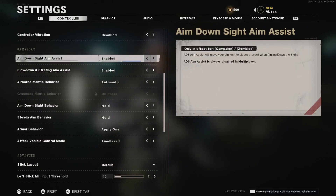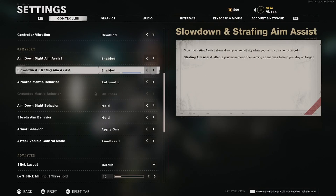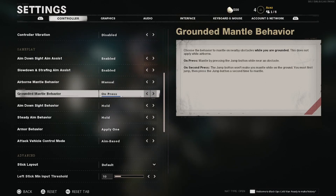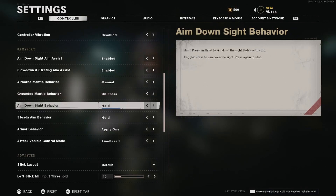ADS sight aim assist — you want this enabled. You also have slow down and strafe aiming — you want this enabled. Airborne mantle behavior: personally not a fan of this setting, so I'm going to have this on mantle. Grounded mantle behavior I'm going to have on press. On second press is a terrible setting in my personal opinion. I play Call of Duty pretty much daily as my job, so I have a bit of weight behind my personal opinions, but a lot of this stuff is going to be personal preference for you.